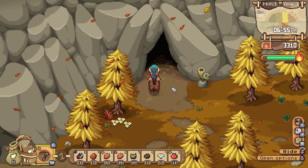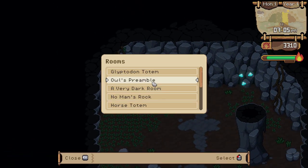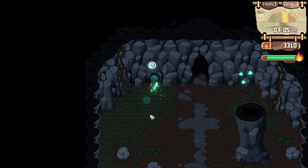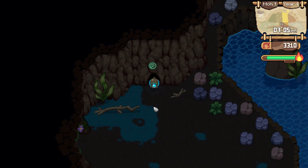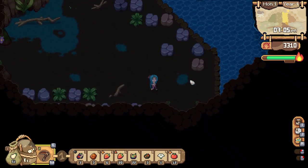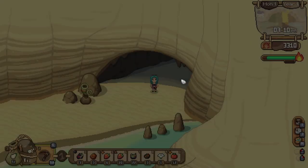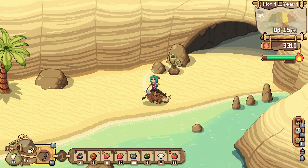Let's go see if there's anything down on the beach, because we can do this — which is just fantastic. I gotta say, I love the shortcuts around the map, because you have to earn them. That's awesome.